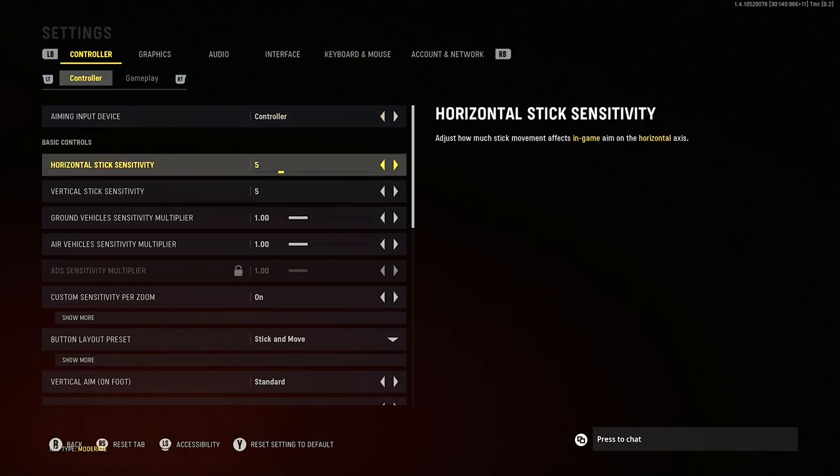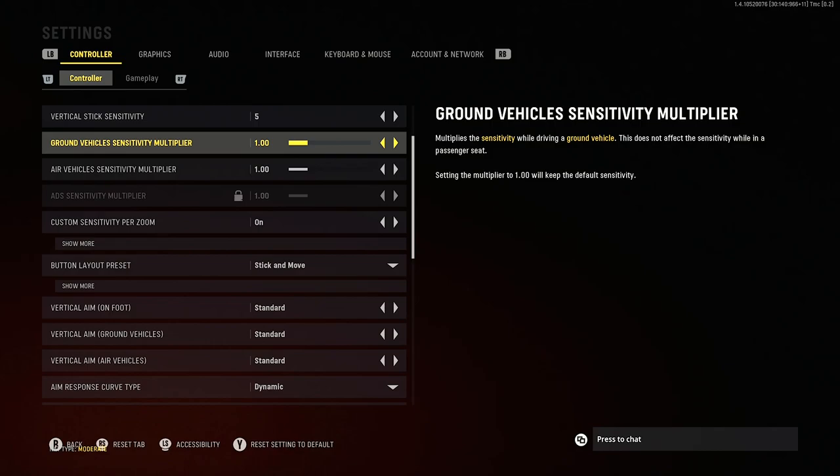We'll start with stick sensitivity. This is kind of up to you for the most part, but generally you want something between 5 and 8 depending on your FOV and experience on the game. For the vehicle sensitivity multipliers, leave these at 1 — there isn't too much you need to finesse in this regard.